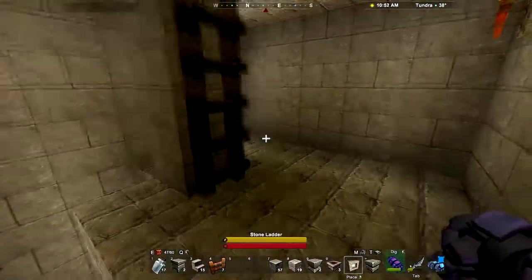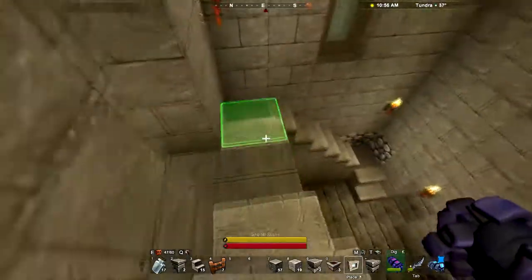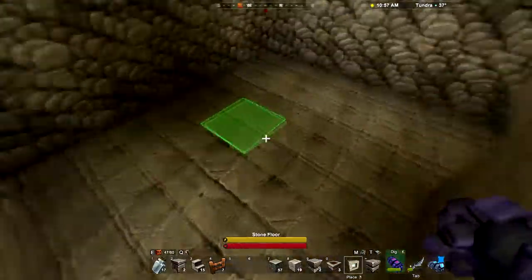And then this area is very plain. It could probably use a bed or something — it might look nice in there. And then down to the bottom floor.